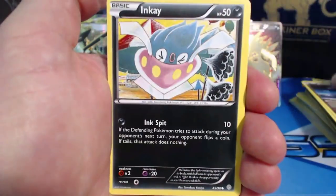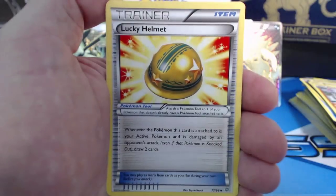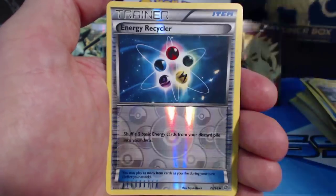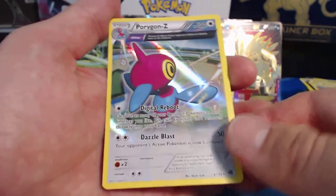Pack seventeen: Goomy, Inkay, Baltoy, Persian, Golurk, Kirlia. I still can't get over that last booster box — this one is blowing it out of the water. Vespiquen, Energy Recycler, and a Porygon-Z Holographic Rare, Ancient Trait.